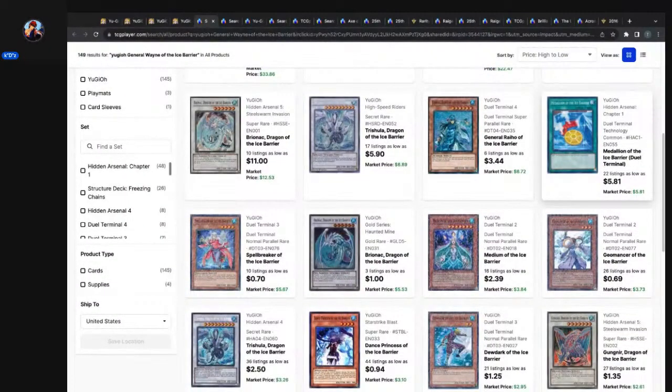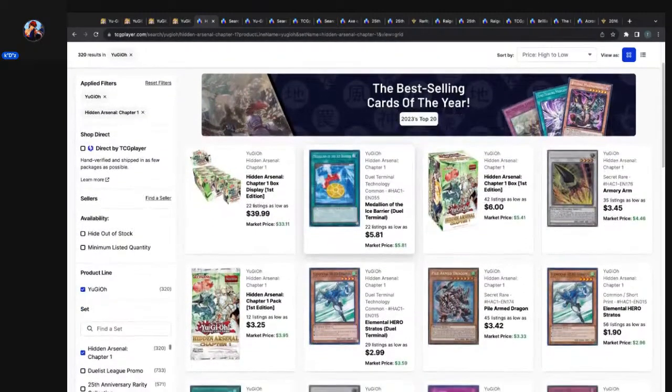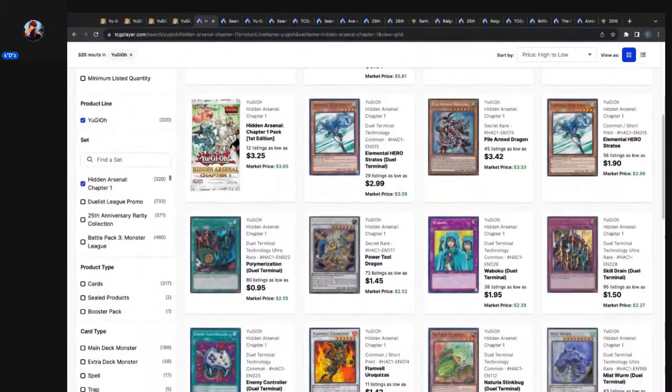Hidden Arsenal Chapter 1 box displays — they're up to $40 again. There's been some movement up from $33, up from $35, up to $40. But the Medallion of the Ice Barrier — Dual Terminal technology, common — 22 listings, market price $5.81. The most expensive card in the set. I just talked about how this card doesn't have any foil printings, and this is the only extra-rarity printing it has as a common out of this set. It searches every Ice Barrier monster and it's not once per turn — thus it's the most expensive card in this set. How we come full circle.